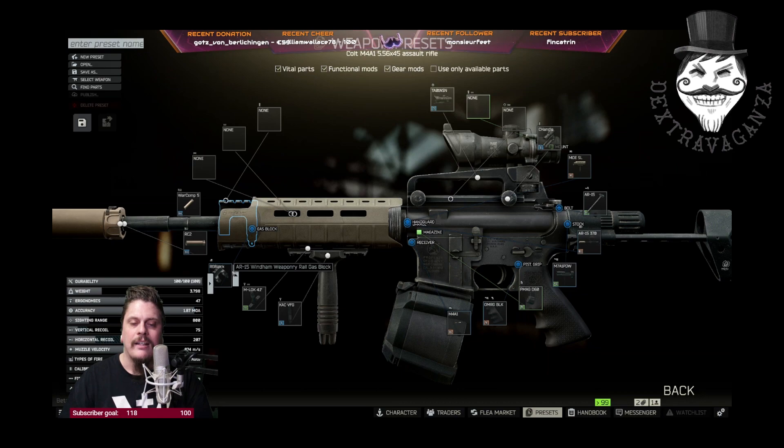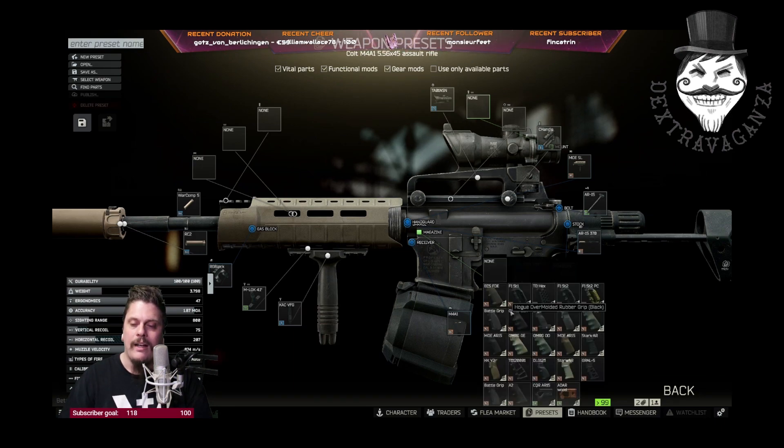I purchased on the flea market a SureFire SOCOM 556 RC2 sound suppressor for 20,000 rubles from Mechanic Level 2. There's the AR-15 Wind Hand Weaponry rail gas block — you can also substitute it for the Daniel Defense MK12 low-profile gas block from Peacekeeper Level 2. You need the Magpul M-LOK 4.1-inch rails from Mechanic Level 2.